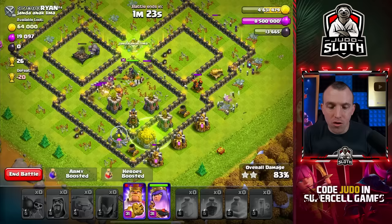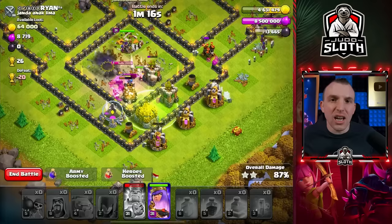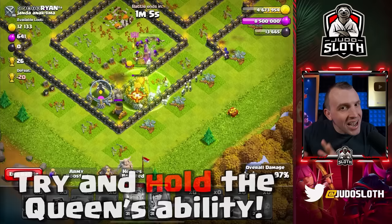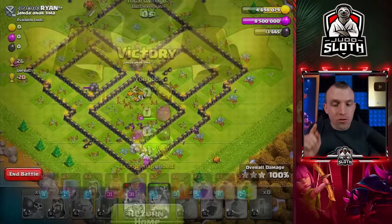It certainly can work without them, and obviously it's only going to improve your attack and chance of a three-star if you have them. If you can save the queen ability, try to do so because sometimes the witches can thin out towards the end of the base. As long as you get the core down, the queen can reach the defenses on the back end. Pretty straightforward — the easiest Town Hall 9 attack.